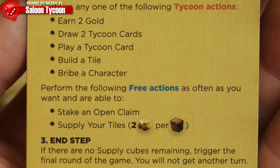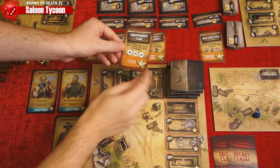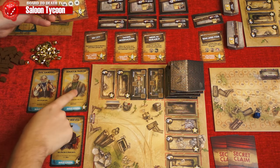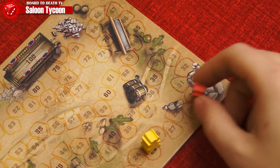One free action is staking an open claim — by completing the prerequisites you take the card and move up the rep track. These do not refresh, so it's first come, first serve.